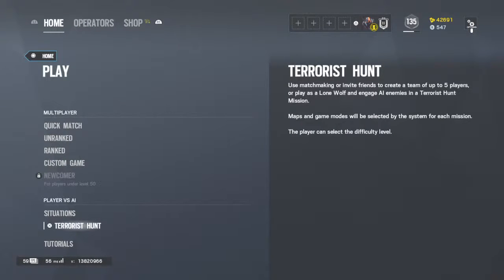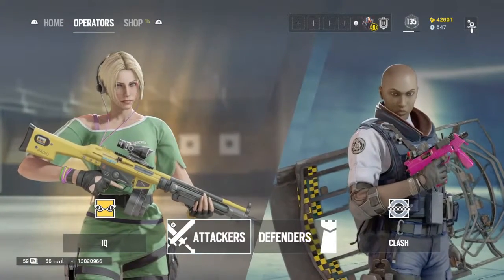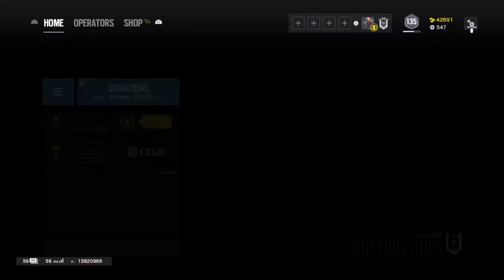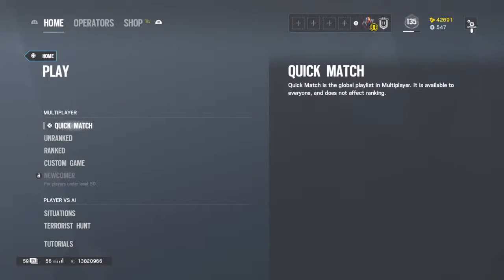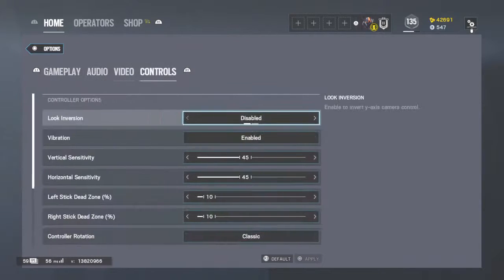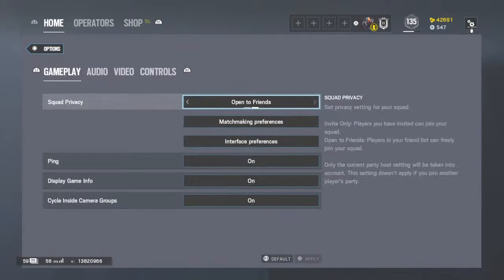Once you finish the situations, look at your controller and on these menu pages you hit R1 to go right and L1 to go left, or use the up arrow to navigate and hit X. Go back to the main screen, hit Options - the button that says Options on the controller - hit that and then X. You can use this to change all your controls, sensitivity, brightness, and audio. What you're going to want to do right now is go to Matchmaking Preferences.